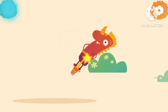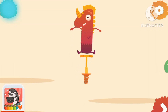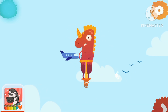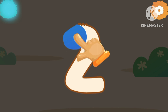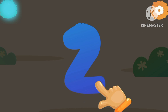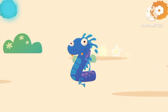Number one rises and plays and flies in the air. Number one jumps and flies in the air. What is in this egg? There is number two. Let's trace the number two. Yay! There's a monster.